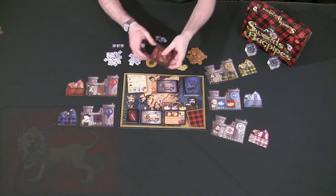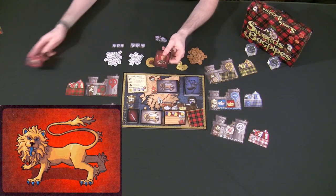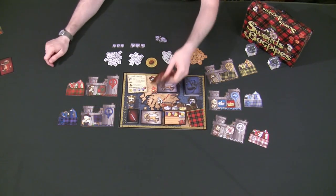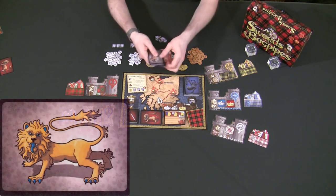For the red cards, take one card at random — don't look at which one you're taking — the other one is going to be removed from the game and not used at all, and you place it down on the board right here. Then you're going to grab six cards at random.